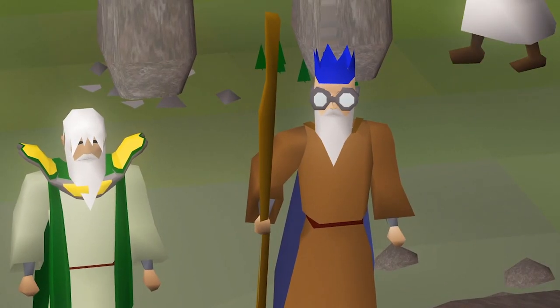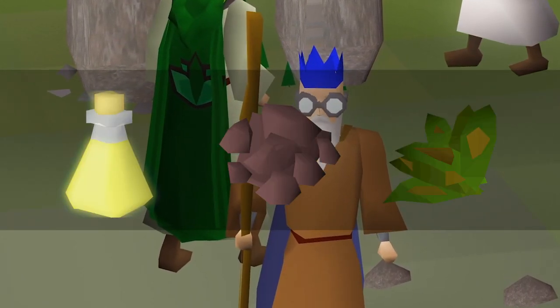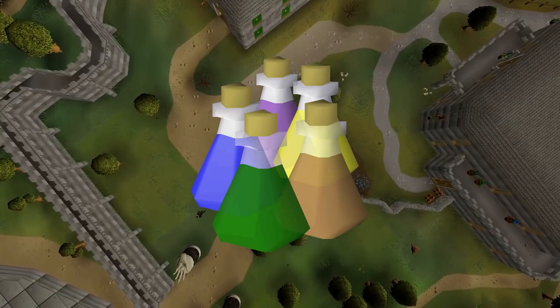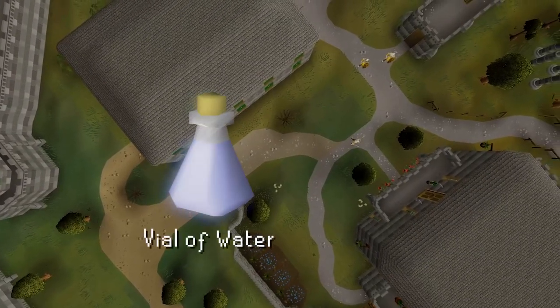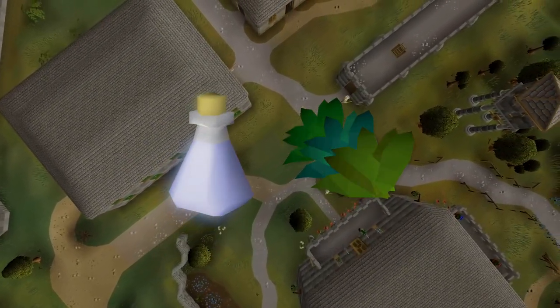In Old School RuneScape, there are three methods of training Herblore: potion making, tar making, and herb cleaning. Potion making is without a doubt the most efficient and preferred method of training. Potions are usually made up of three parts: the base, primary ingredient, and secondary ingredient. Vials of water act as the base for most basic potions, and clean herbs typically act as the primary ingredient. Combining these two will result in an unfinished potion.